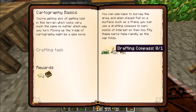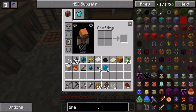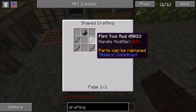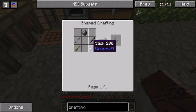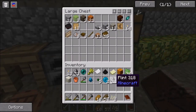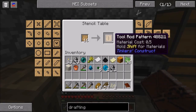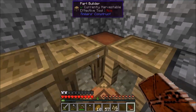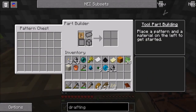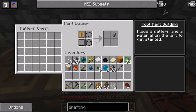We need to make a drafting compass next. The recipe is a flint tool rod, flint, and some sticks. I believe we have flint here. We do have a stencil table — we can make the flint pattern, throw that in the pattern chest, grab some flint, and there we go — we can now make flint tool rods. We have regular sticks as well.